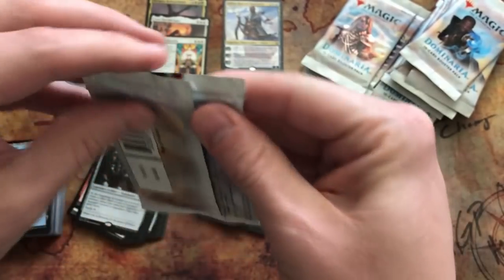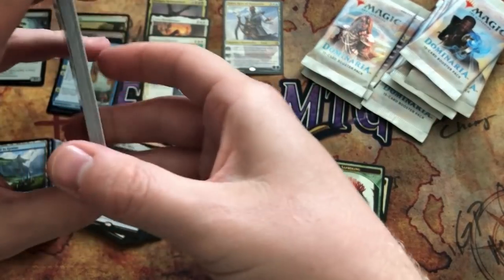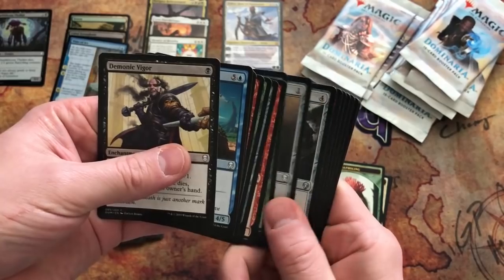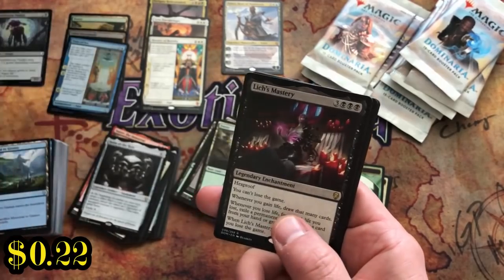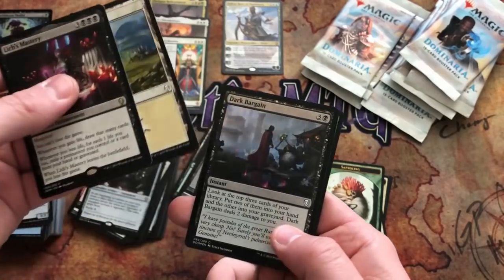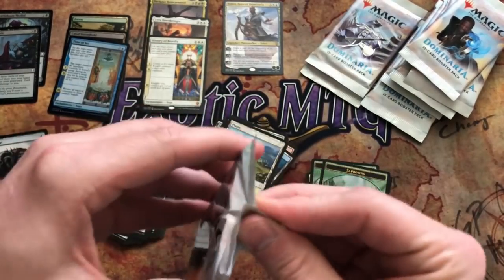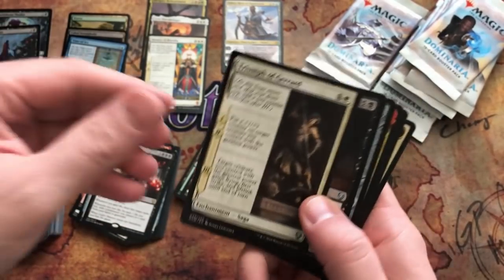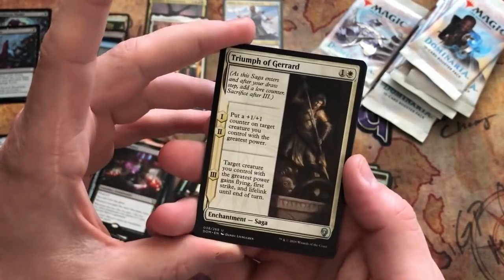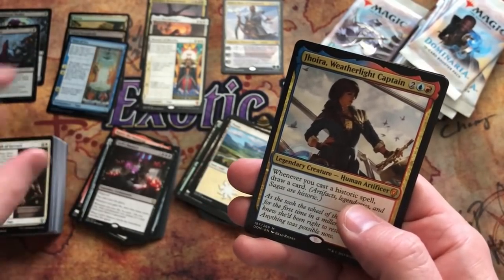Helm of the Host: legendary artifact equipment, equip four. At the beginning of combat on your turn, create a token that's a copy of the equipped creature, except the token isn't legendary even if the equipped creature is, and it gains haste. A Juggernaut, Goblin Barrage, Urgoros the Empty One again, and Lich's Mastery — and a foil Dark Bargain. About eight or nine packs left; the club will be happy. Triumph of Gerrard again, Lingering Phantom, Howling Golem, and our fifth mythic: Jhoira Weatherlight Captain!